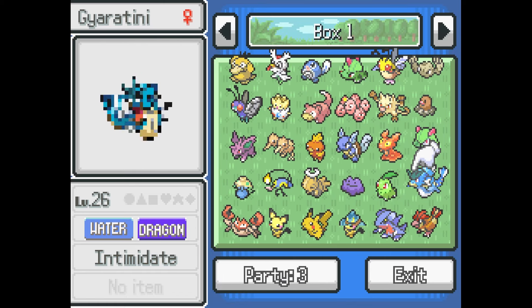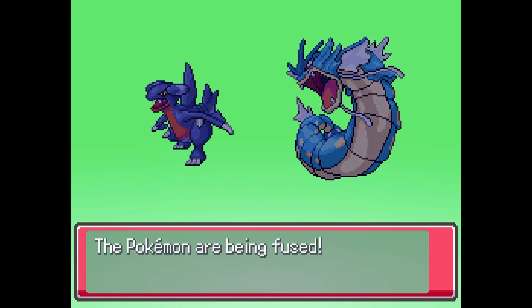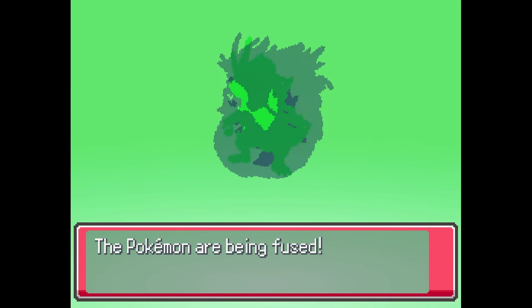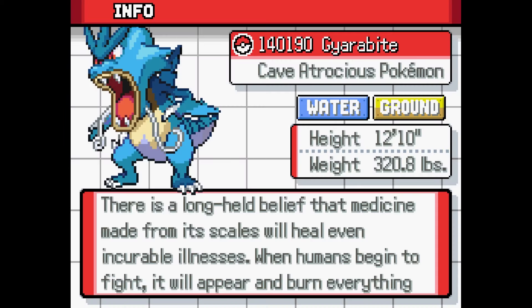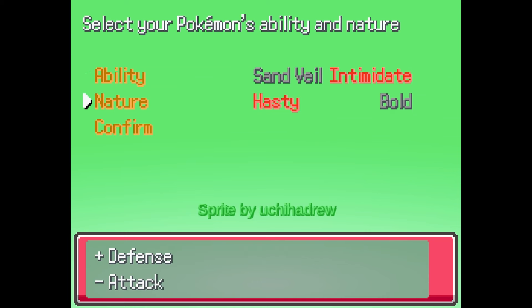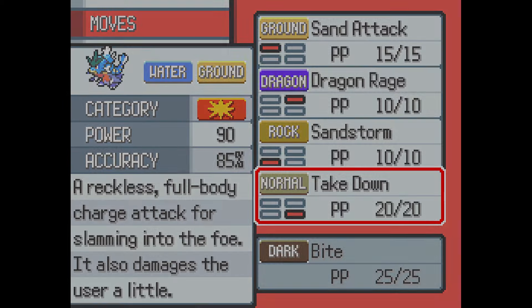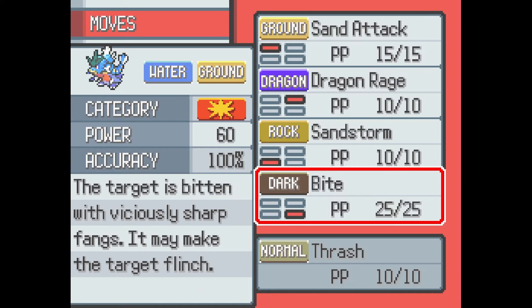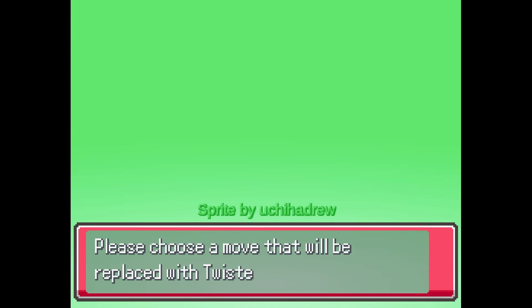So we have our Giratini that we just got because I'm a dumb boy, so we're gonna unfuse them. Goodbye Gyarados - water/grounds. Is Gyarabite too strong to pass up? Even though we already have a ground Pokemon in the party... looks like a freak but I love him. Gyarabite - there's a long-held belief that medicine made from its scales will heal even incurable illnesses; when humans begin to fight it will appear and burn everything. We got intimidate, and hasty or bold - let's do bold. Bite for takedown, thrash for sandstorm, leer gone, twister for sand attack. Lovely!